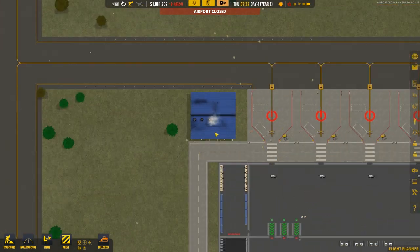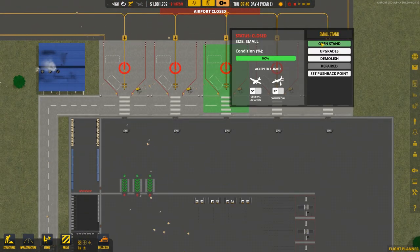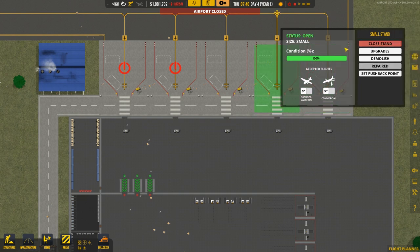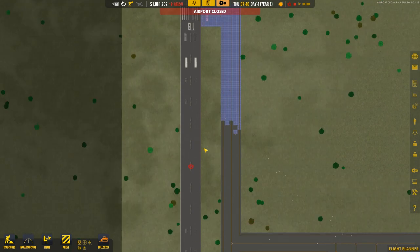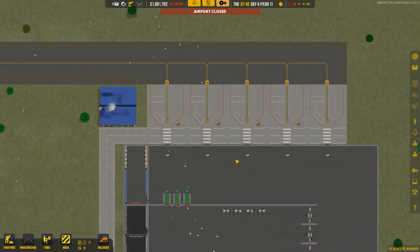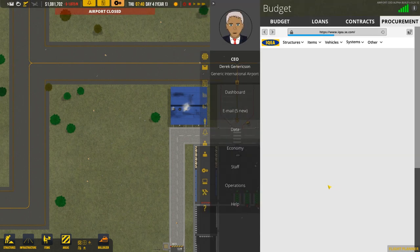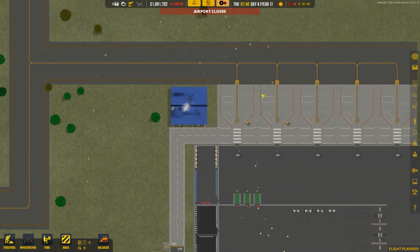There's that building going in, polluting the atmosphere. While waiting, we can open the stands - actually now that I've opened them we might be able to get aircraft in here.